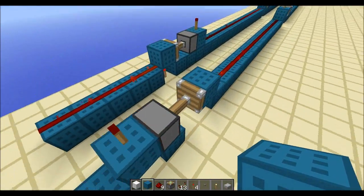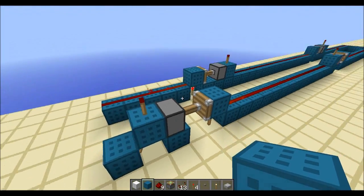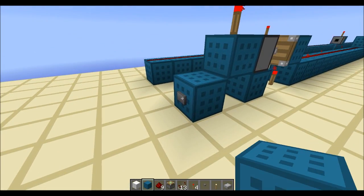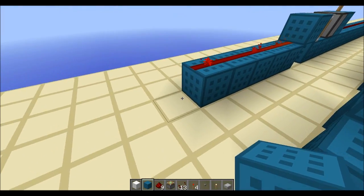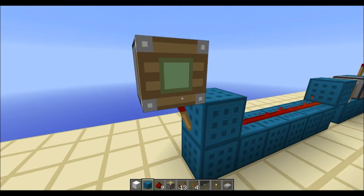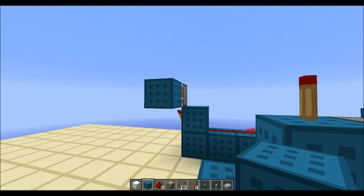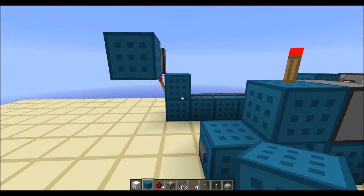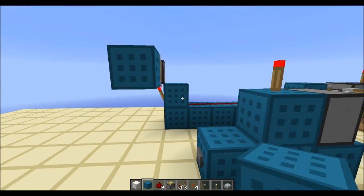The thing is this uses a lot of pistons so it's quite resource heavy. Now if you're in creative that doesn't really matter, but pistons cause a lot of lag because of the updating and the movement. Furthermore the signal you get from this setup is actually pretty poor, because it's not long enough to cause a block to remain after the flip-flop went back and forth. So you still have to convert it, which gives a little more delay.